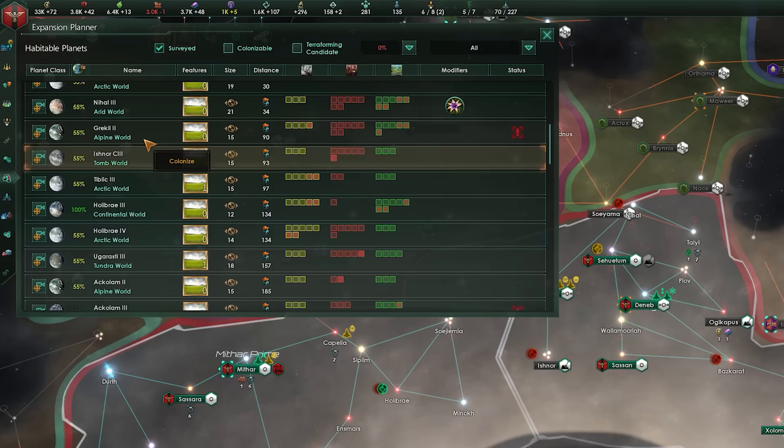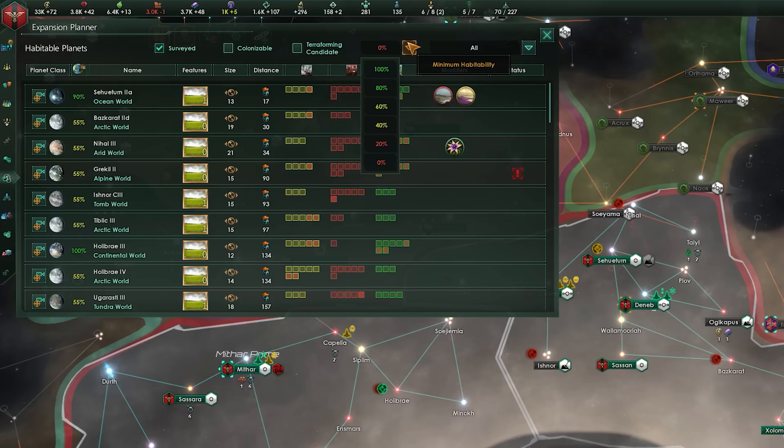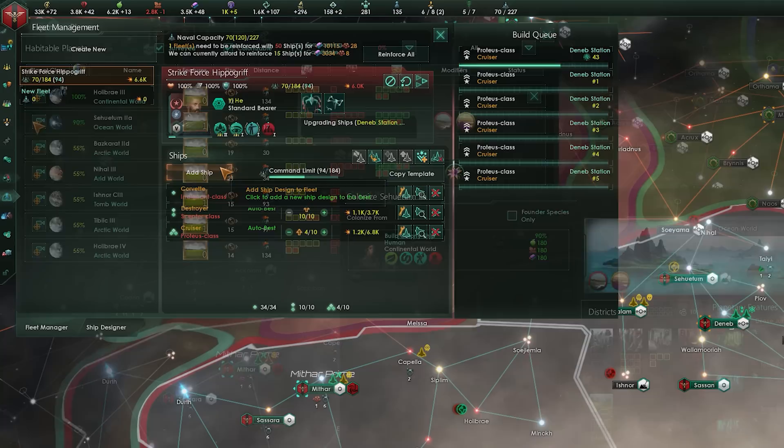The Expansion Planner lets you view every planet you've surveyed to assess if they're fit for colonization. The main things to worry about are habitability, size, and number of rural districts, as well as any modifiers. This tells you how well your species can use the planet, how many districts of various kinds can be built, and anything special or dangerous. I tick the colonizable box, sort by habitability, and go for anything that's green without terrible modifiers. Habitability is dictated by planet type, your species' preferred planet type, and any traits they have.